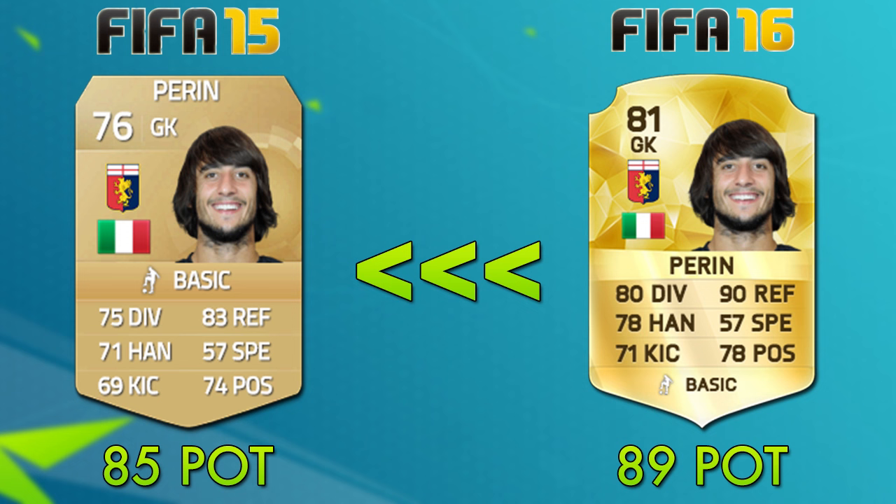The first goalkeeper we're going to be taking a look at is Perrin, and he started FIFA 15 with a 76 overall rating and an 85 potential. He's got pretty well-rounded stats: 75 diving, 71 handling, 69 kicking, 83 reflexes, 57 speed, and 74 positioning.